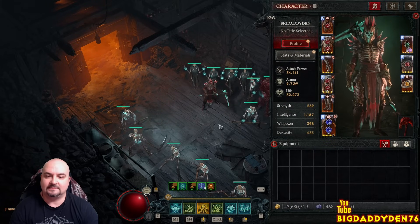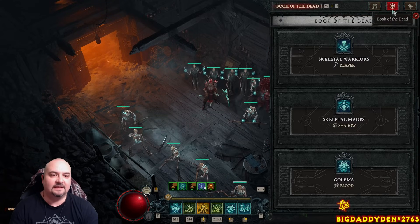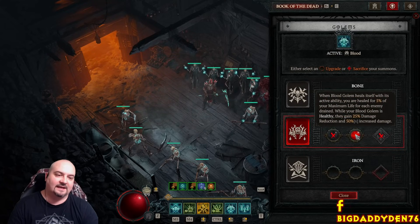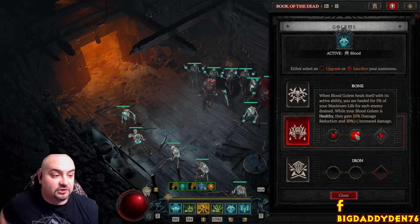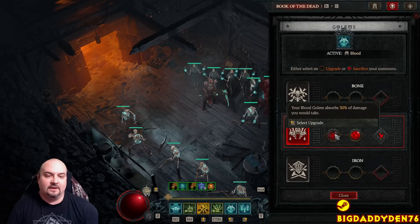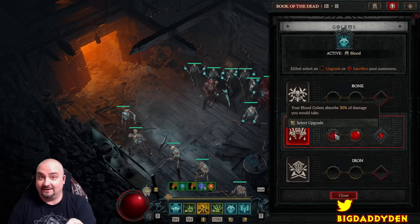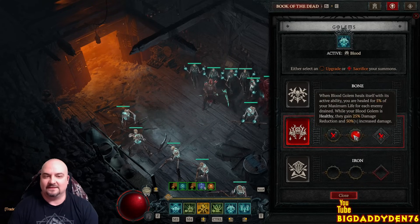For the golem, the Blood Golem is king. Go to the second rune where they gain 25% damage reduction and 50% increased damage. If you need more damage reduction you can change to the rune where the Blood Golem absorbs 30% of the damage you would take - massive. If you're playing Hardcore put this on with all the barrier generation.